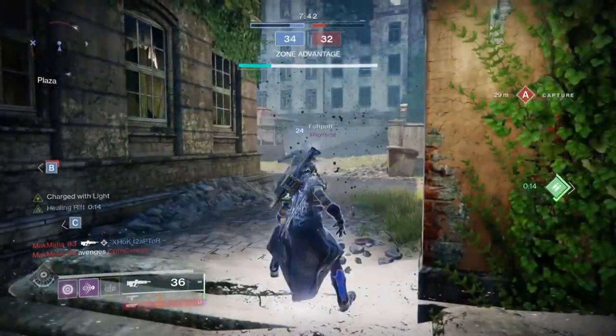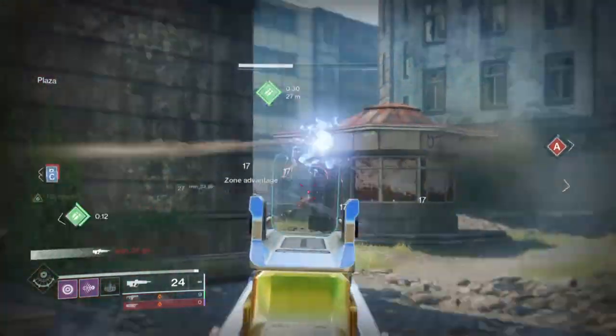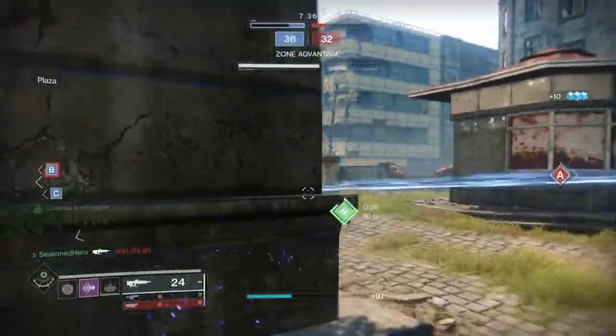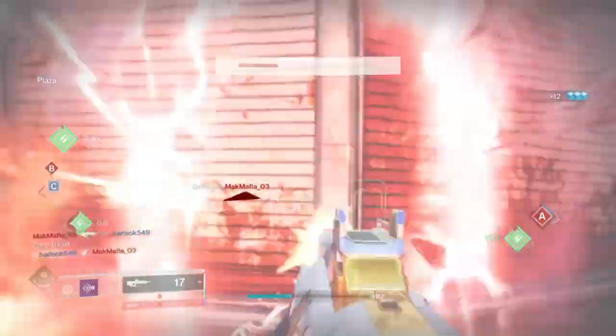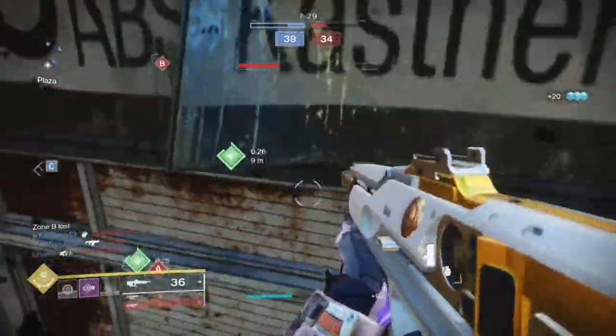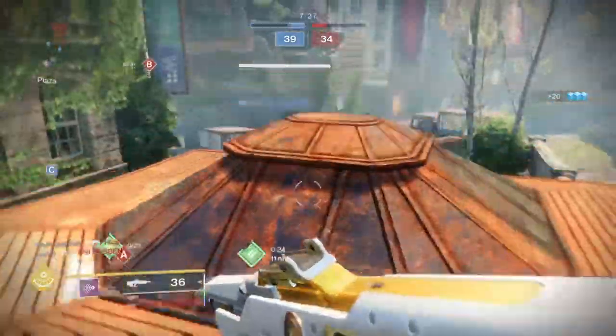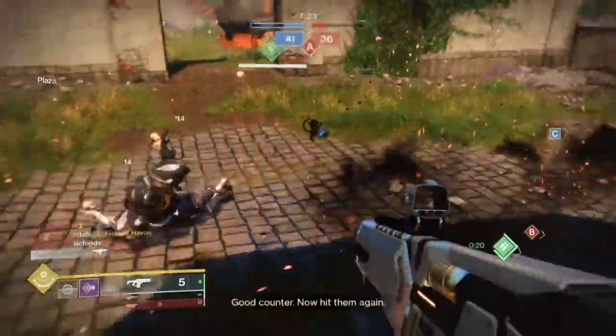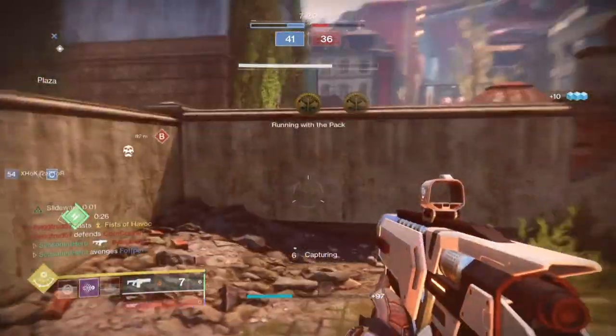In PvE, you wouldn't expect to use this fusion type in any bosses or end game environments, but thanks to the buff and the new seasonal mod called Deconstruction, rapid fires are slowly becoming the new meta for DPS encounters. A prime example of this is the Templar encounter in Vault of Glass. If you have the Cartesian Coordinate with Vorpal or High Impact Rounds along with the new seasonal mod, your DPS will be off the charts.